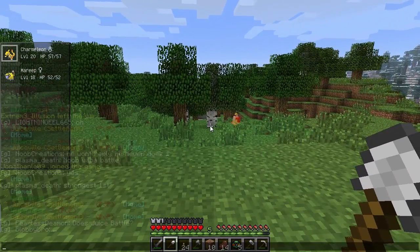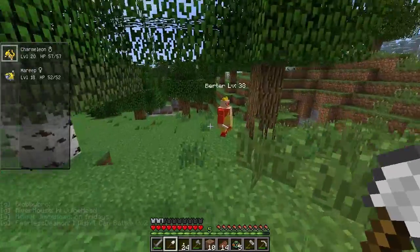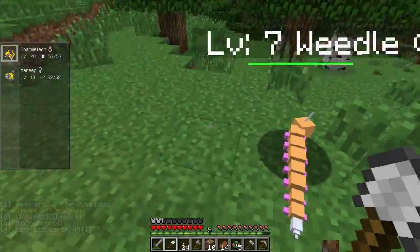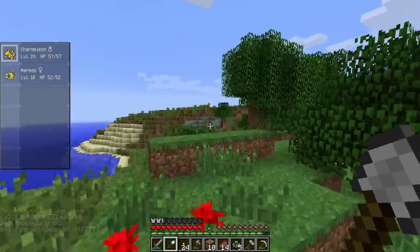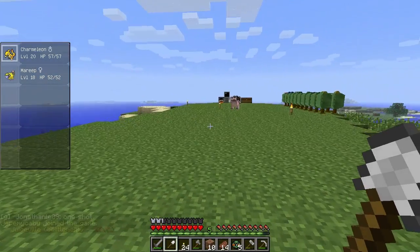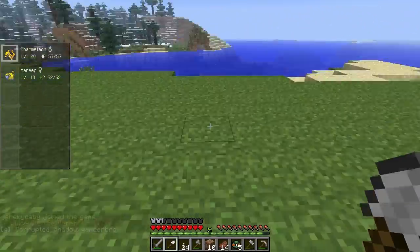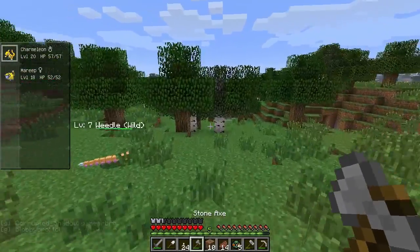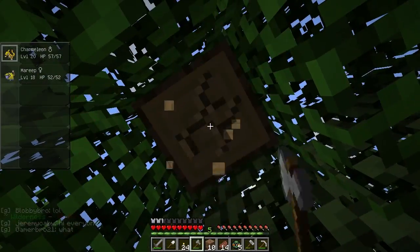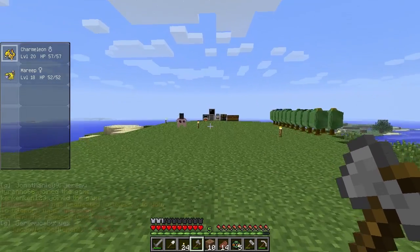Oh, there's a trainer gym leader NPC right here. I always thought that was a Pokémon — I keep having these nostalgic moments. I'm not sure where I should put housing. I'm not going to be here that long to begin with, but what kind of gym should I have? I think I want to face this way and have my house in the gym. A wood gym would probably be the best bet.